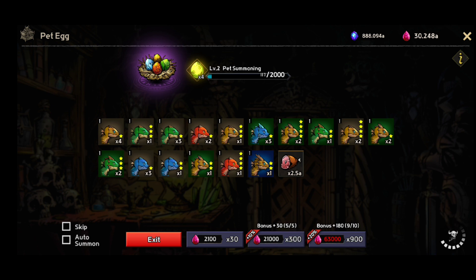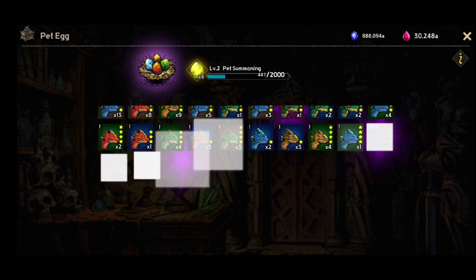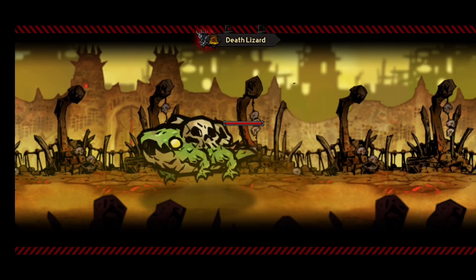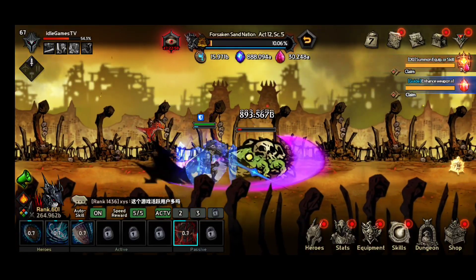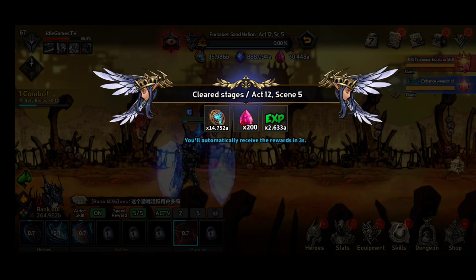You're going to have artifacts and even some pets. The pets, like the weapons, are for each specific hero, so you need to watch out which pet you summon in order to know who goes where. The best pet I have right now is a Death Lizard Boss — quite awesome.